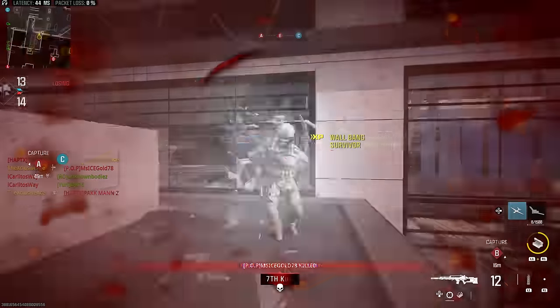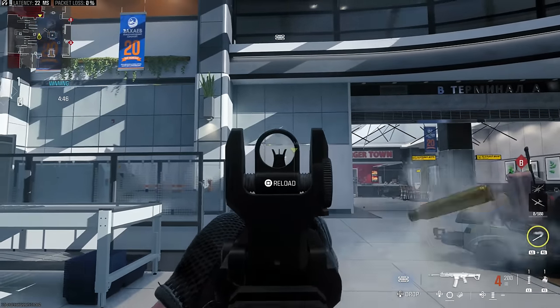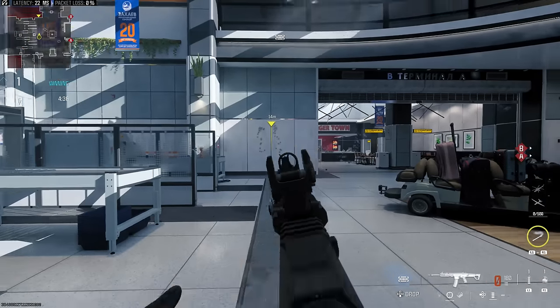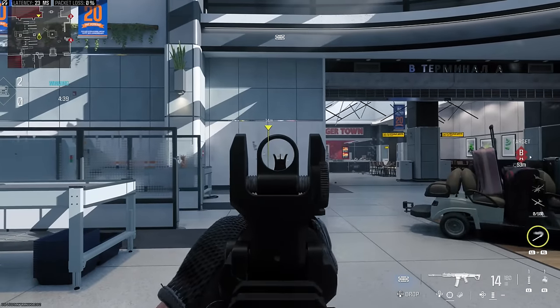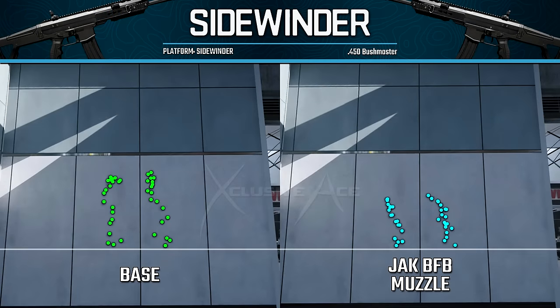Now let's go to a different extreme and look at one of the least accurate guns in the game — the Sidewinder. Without attachments it's bouncing around like crazy. Even post-patch this is improved recoil compared to pre-patch, but it's still pretty crazy and hard to control. With the Jack BFB muzzle, that gun kick is cut down very noticeably, and the magnitude of recoil is also significantly cut down. Side by side, we can once again see a massive improvement with the Jack BFB muzzle.